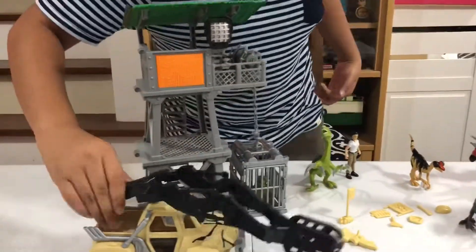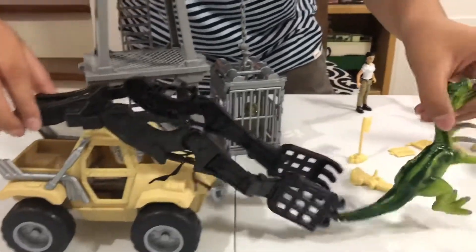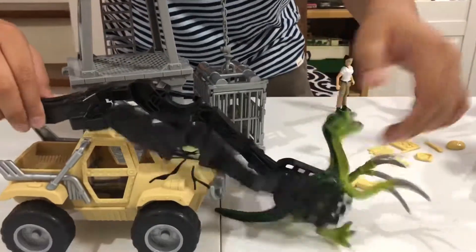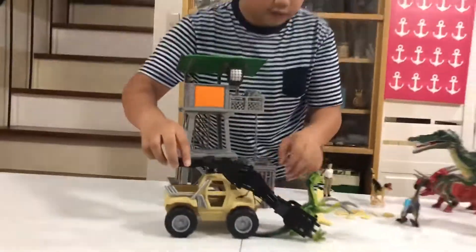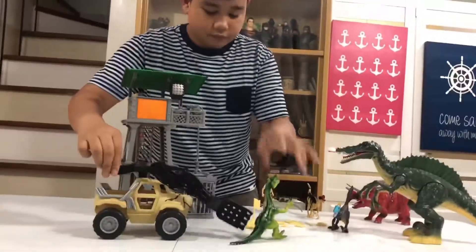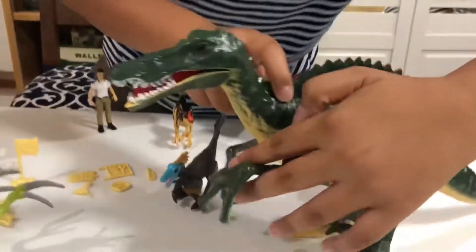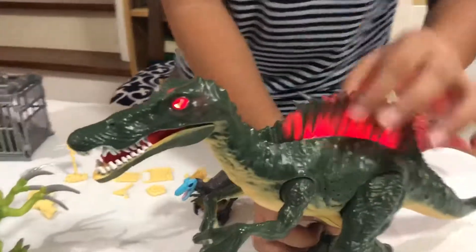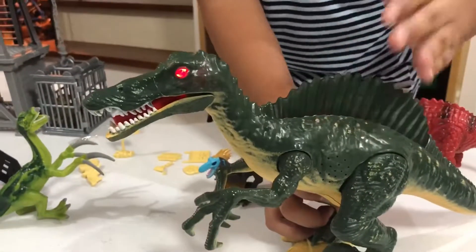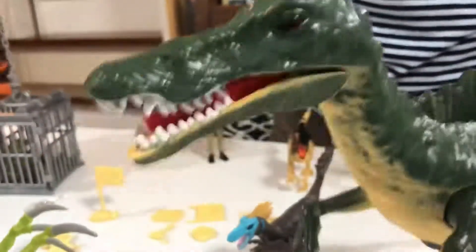We have the car that can grab dinosaurs — we're going to grab this one, bring it up, and there we have it. And this is the Spinosaurus. When you press this down, the eyes and the back light up and it makes sounds, which is cool!